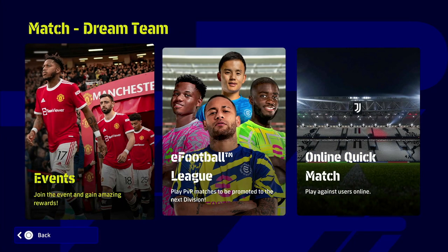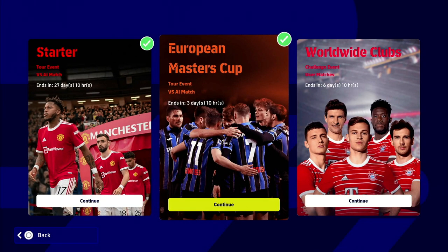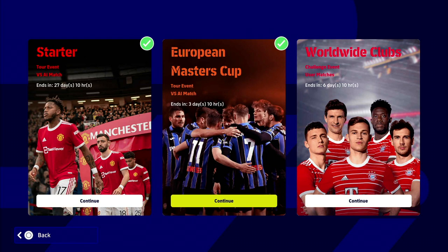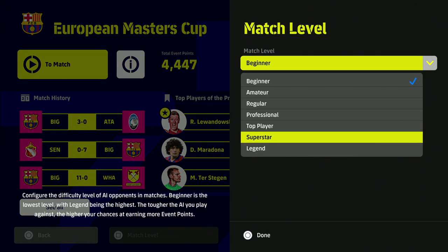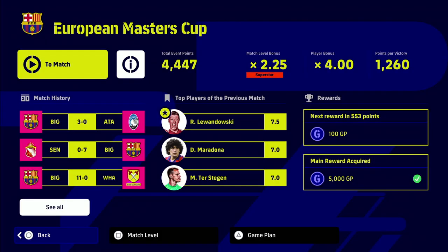All we're going to do is play five matches against the AI. Go into the European Masters Cup, enter that tournament, and just smash through it playing against the AI. It doesn't matter the difficulty, it doesn't matter if you win, lose, or draw. You can beat the AI on the lowest difficulty 11-nil if you want more GP. The match level, difficulty, and team you pick don't matter.